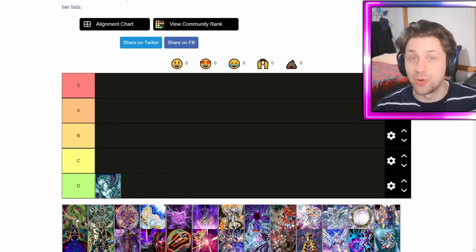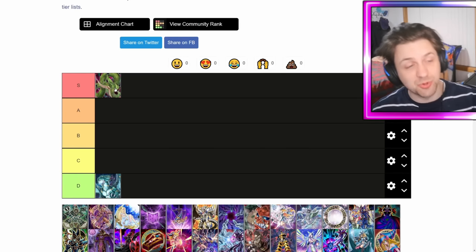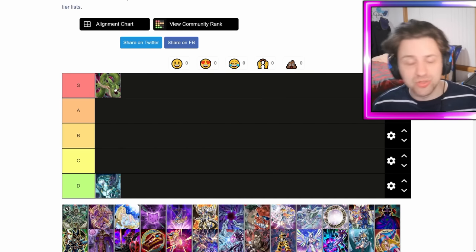But honestly you only really summon this off Eye of Timaeus and a DM. There's other ways to summon it like Secrets, but no one really plays this when you can just make Dragonite or Dragoon. So it's going in D tier for now, we might move it later.